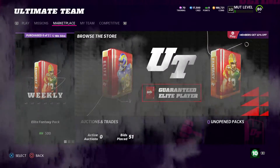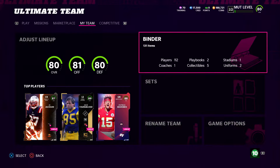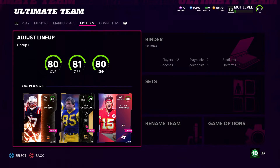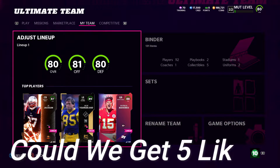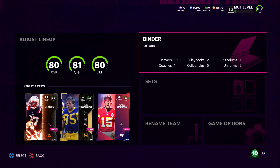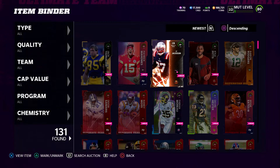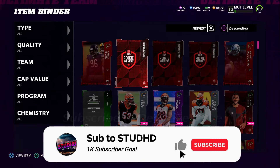What's good YouTube, it's ThudHD coming to you guys with a brand new Madden 22 video. Today we're going to be going over my day one Madden lineup. I have had EA access and the Dynasty edition for the past couple days, so I've been upgrading my team and getting some coins. Let's go to the item binder real quick because the Rookie Premier has officially dropped in Madden.